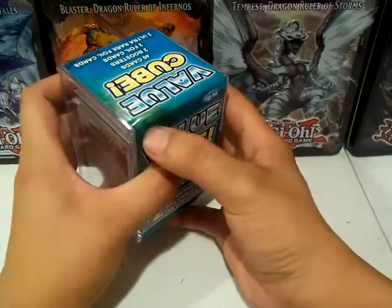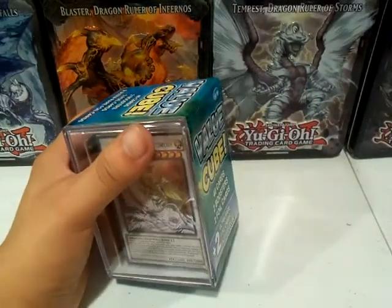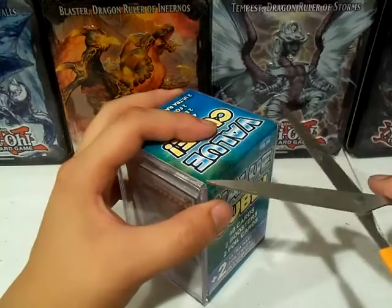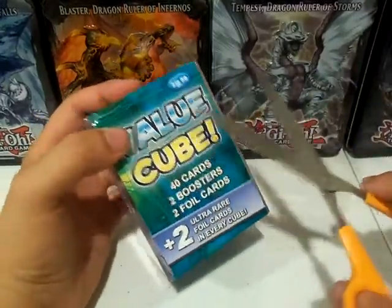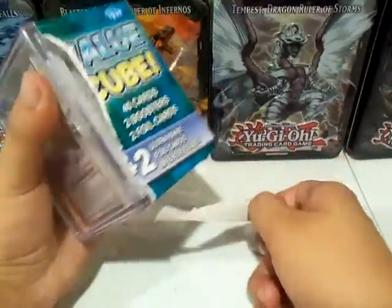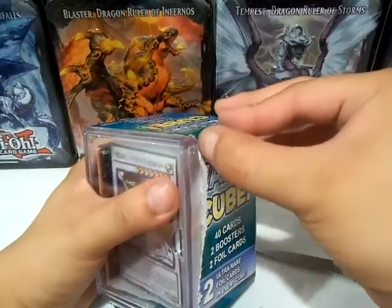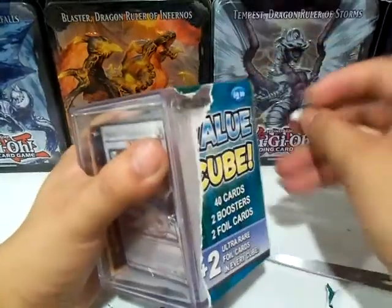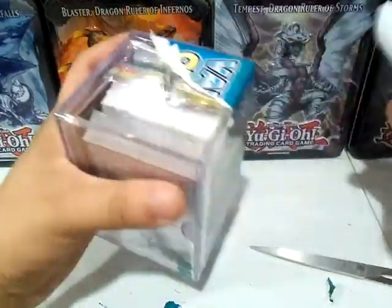I got this mainly because of the Lightsworn deck — the other structure decks were pretty outdated in my opinion. There was a Machina Fortress one and a Six Samurai one, but Six Samurais aren't really in the meta right now. Anyway, this was probably one of the better cubes or decks you'd want to pick up. Let me get this open — these are always a struggle, but actually it just tears right off. That's nice.